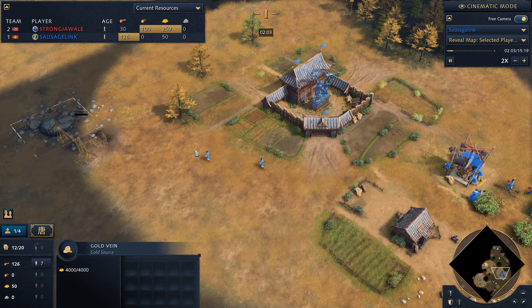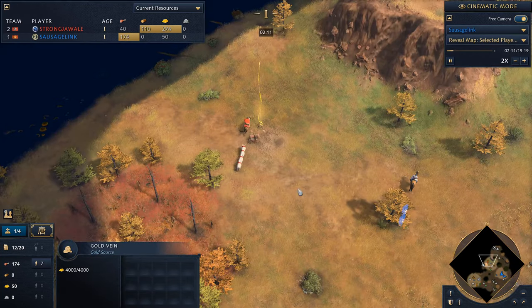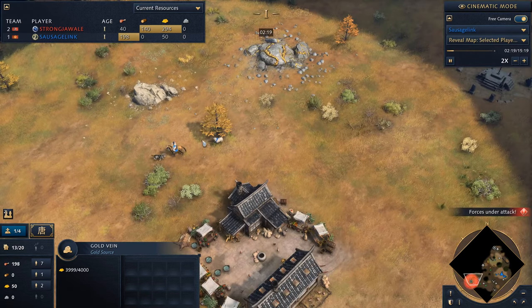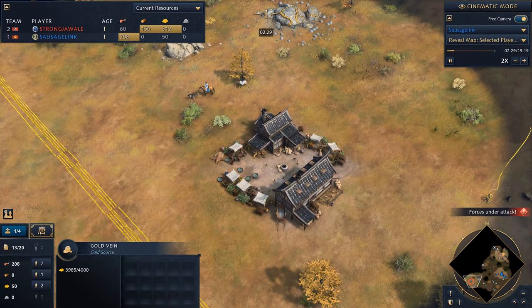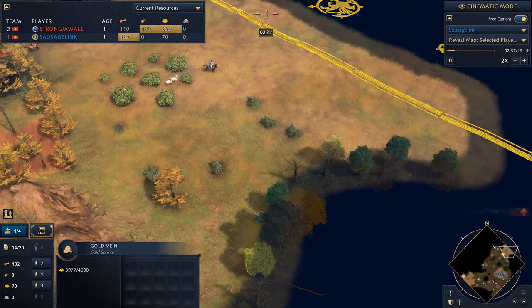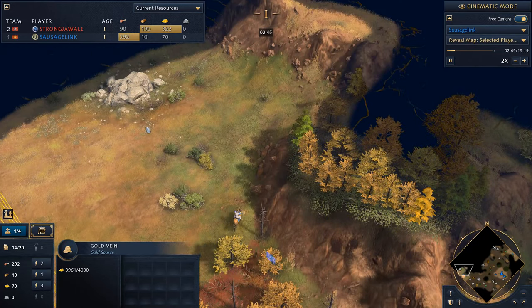Looks like we're heading over to gold, looks like I had an extra villager rally to food. We've gotta stay active out here — we're looking for sheep, we're looking for wolves, we'll take on wolves. Ideally you lead these wolves back to your town center to let the town center kill them off, but if we find the occasional one, we can just hunt it with our scout.